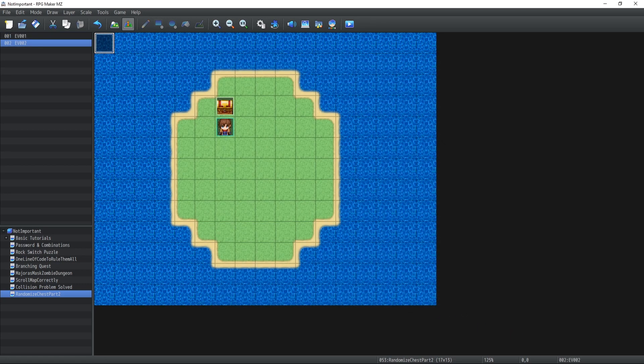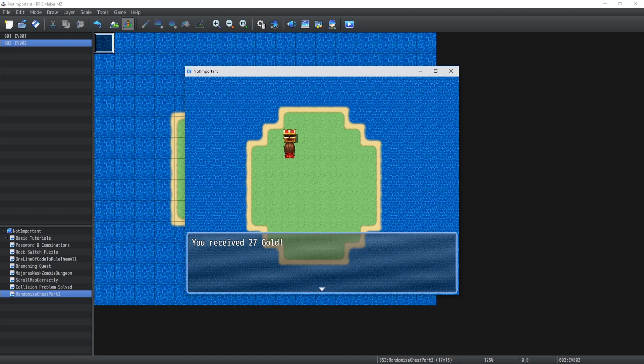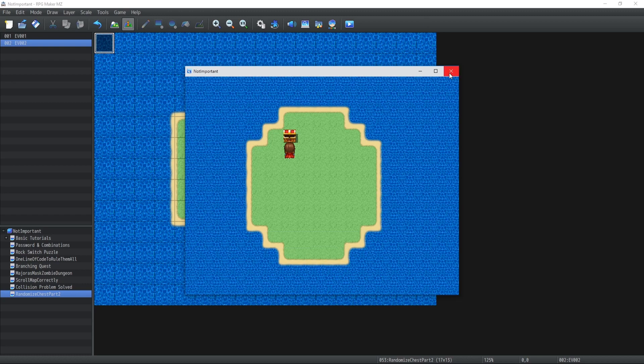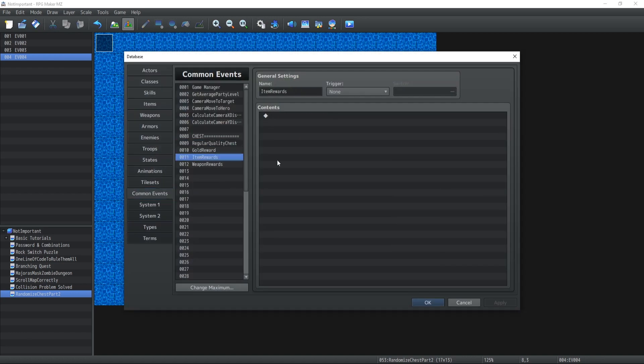Let's test this. Technically, if I open the chest, I receive 27 gold. Now if I do some duplicates I'm going to test at the end how it goes. But now let's go back to our items reward.